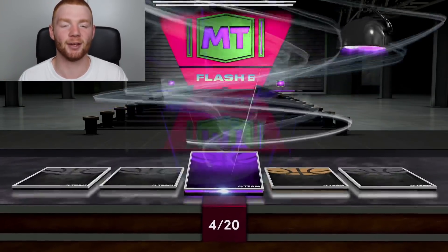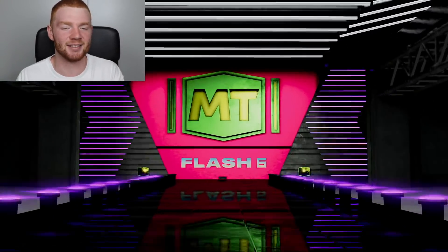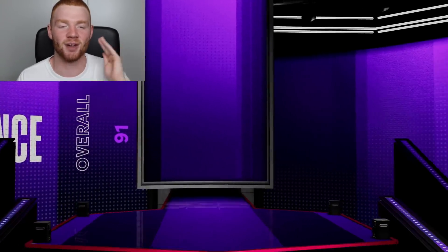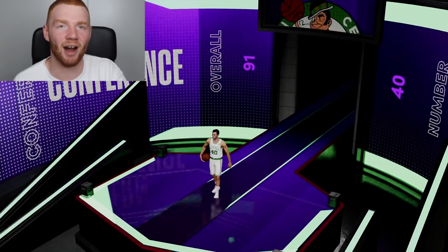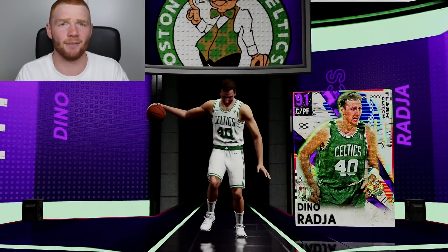Pack number four — this one's going to be good. There's an Amethyst right there. We want it to be Dino, because as I said, he is quite possibly the best budget card in the whole entire game. So 91 overall, number 40 — I'm pretty sure I know who this is. That is Dino Raja! I feel like he has to go for at least like 15k, doesn't he? I love this card.